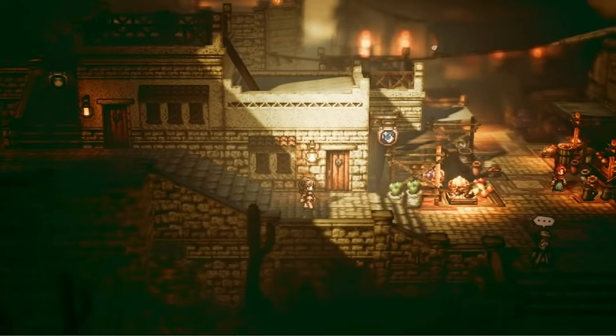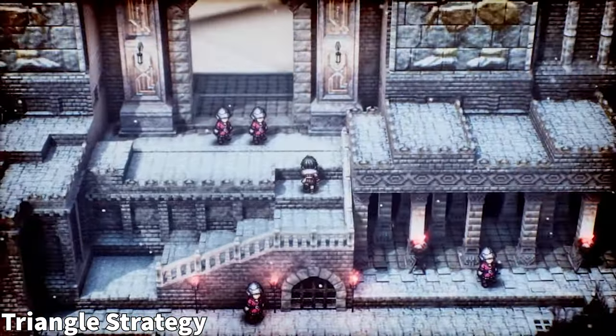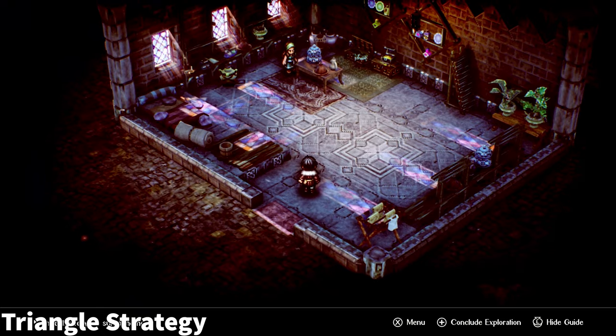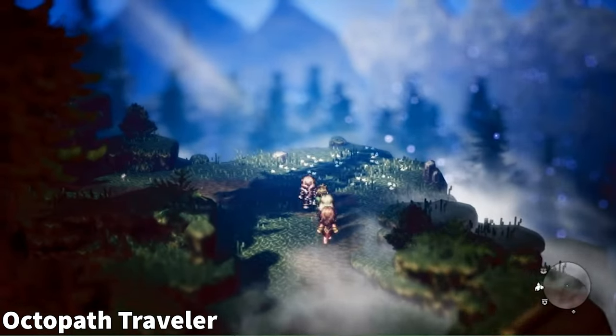We were huge fans of Octopath Traveler — it is definitely a must-buy on the Switch. So when we saw the release of Triangle Strategy, it immediately reminded us of the beautiful experience that was Octopath, due to the iconic HD2D art style, and we knew for sure we were going to pick it up. We were honestly super hyped for this game, which can be a mistake — sometimes it's better not to have high expectations.